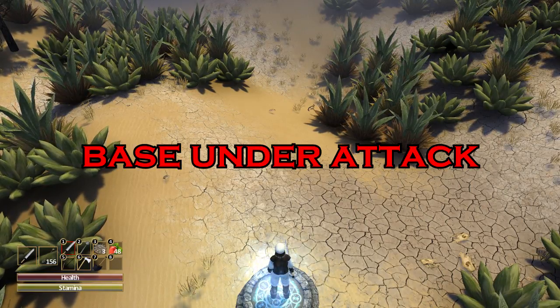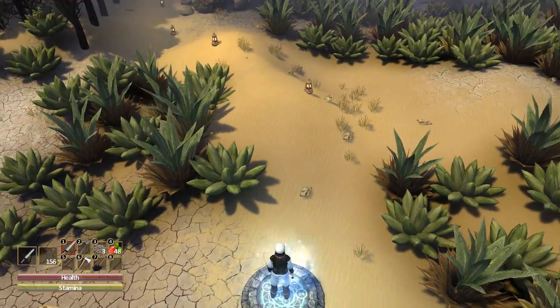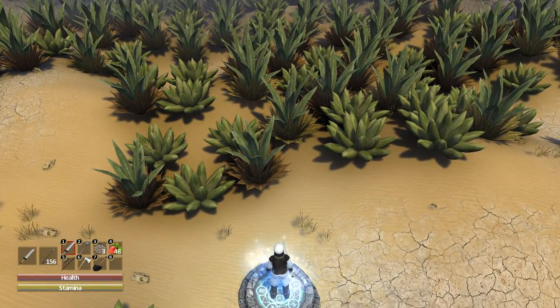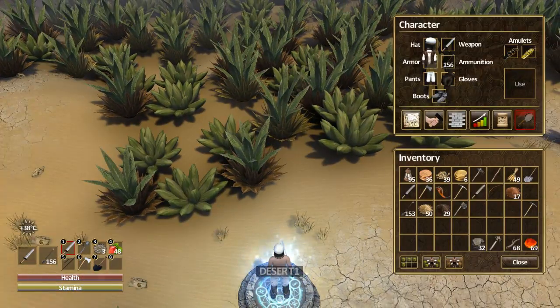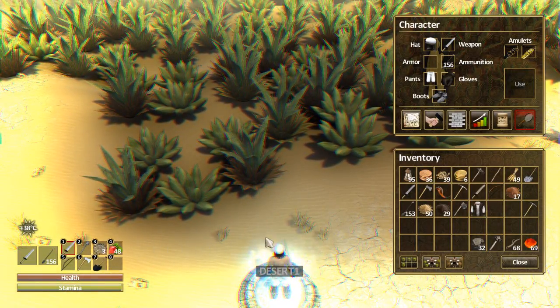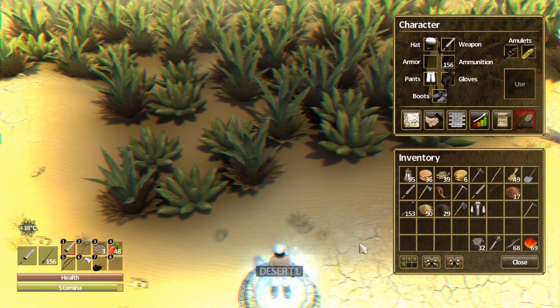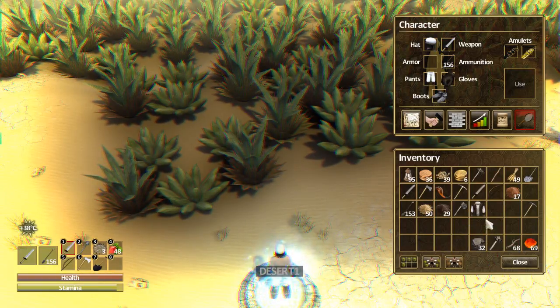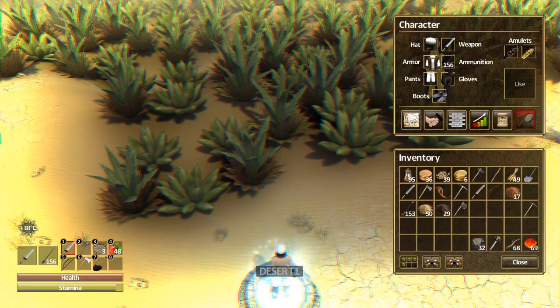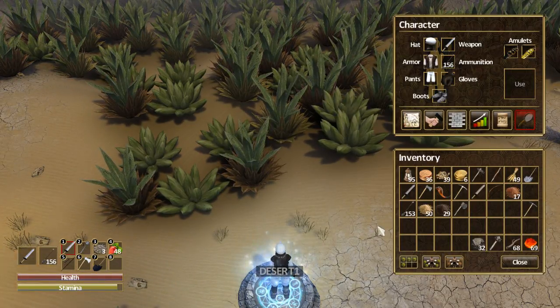In Force of Nature, there are different biomes in the game. As you can see, this is a desert area and I'm currently wearing desert clothing. If I were to remove that, there would be an icon on the bottom left saying plus 38 degrees Celsius, and my stamina starts decreasing. So make sure you have the proper equipment before proceeding into these dangerous biomes.